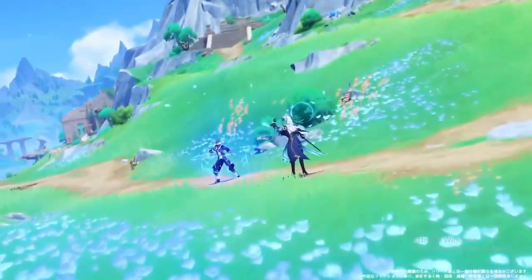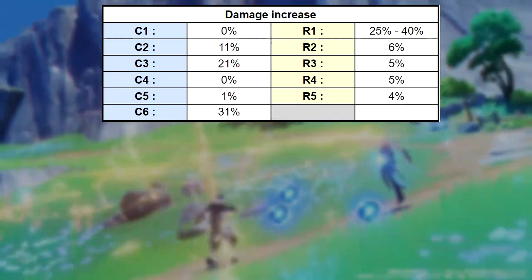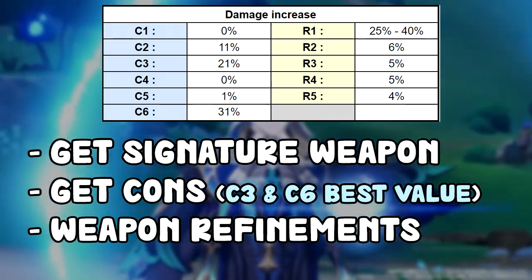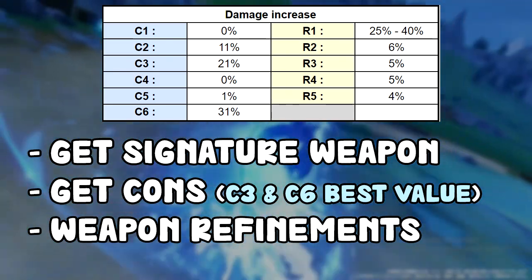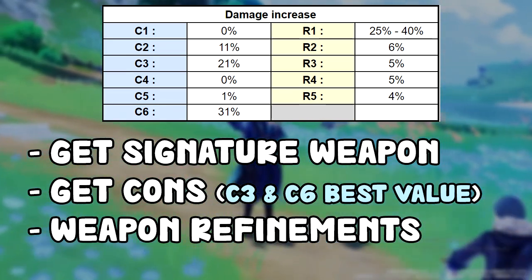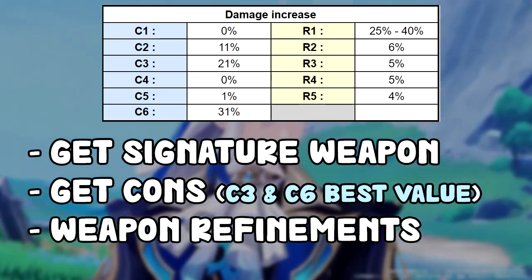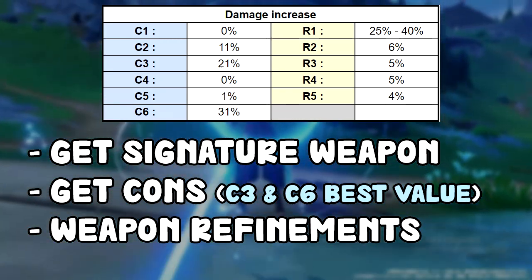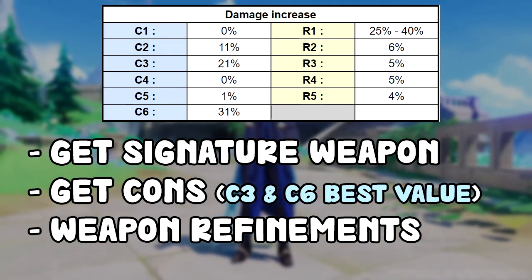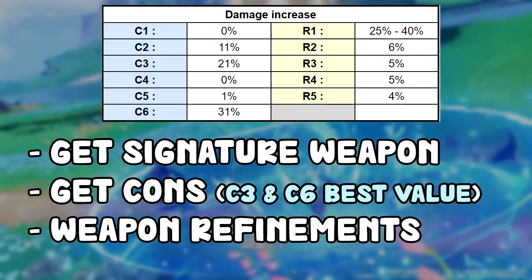For the final conclusion on how you should invest: he doesn't really need heavy constellation investment, but if you want to invest, do it in this order. First, get his signature weapon — it's probably more important than C1 since there aren't many great weapon options for him and it helps with energy. Then go for constellations. Know where to stop — if you're going up to C4 alone it's not worth it. Either go for C6 or stop at C3. Going for C1 alone isn't worth it either. So for constellations, it's either C3 or C6.